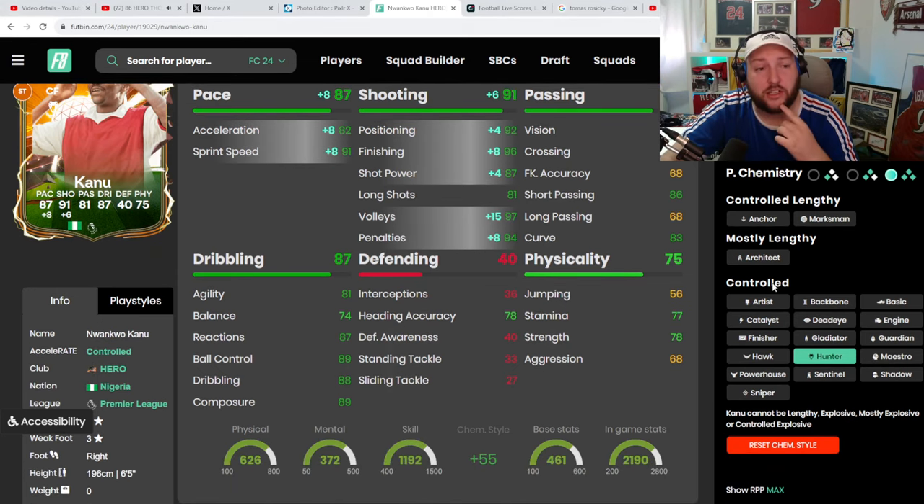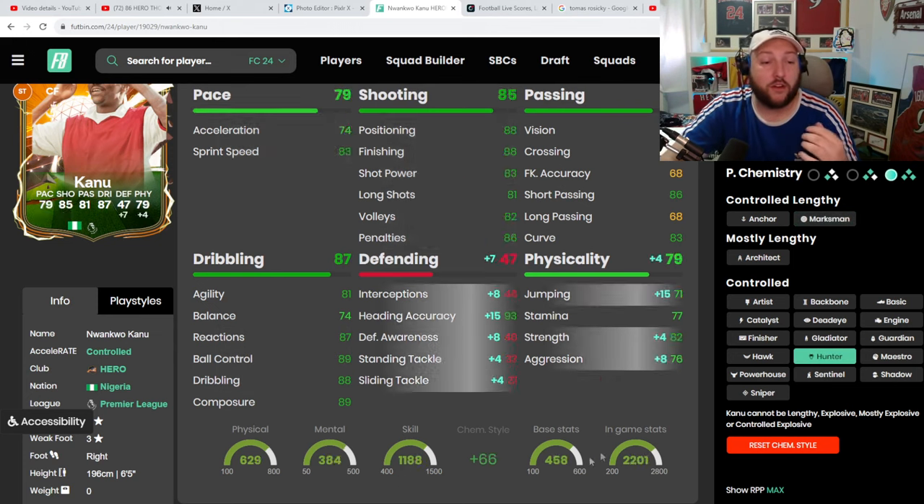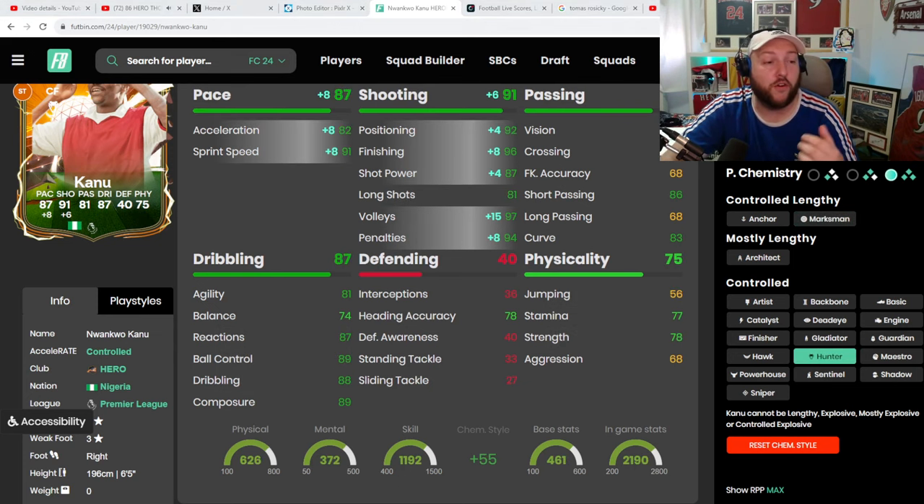I have gone for Hunter because he stays in control. I played a few games already off camera. I have tried him as a marksman to get him on lengthy or controlled lengthy and I don't think it's much of a difference just yet. They may patch or nerf it a bit later on, but with a marksman it just boosts up the finishing. It doesn't matter too much about his pace because he's controlled lengthy, but I do think Hunter's the best chem style to go for.